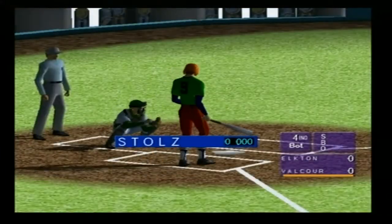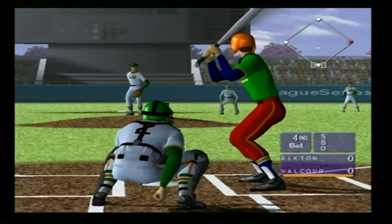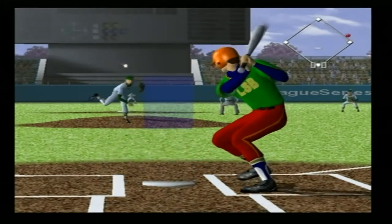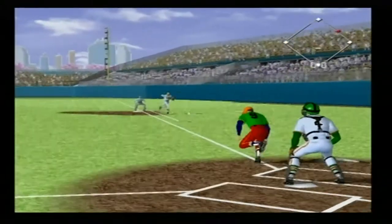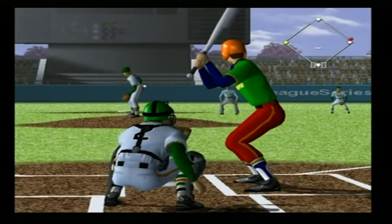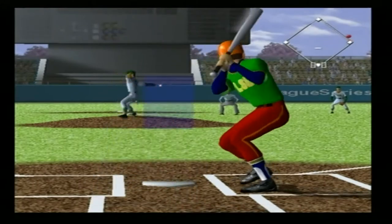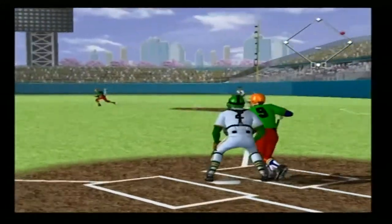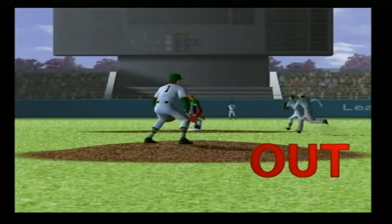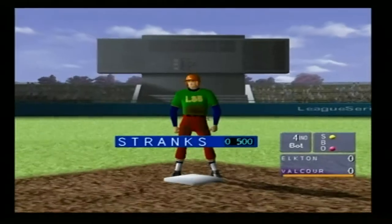In the batter's box, second. Throws right and bats left. The first ball — good swing, he's running. Glancing at first base. The second ball — good swing. He comes forward, he got it. To second base. A grounder.